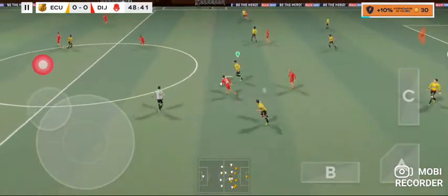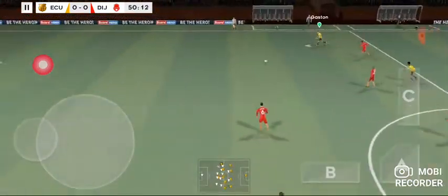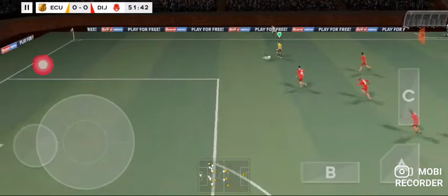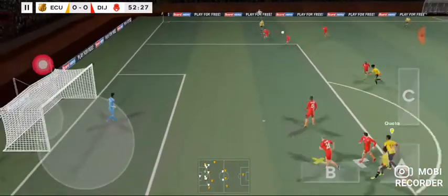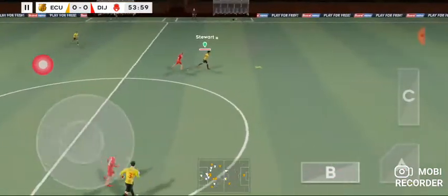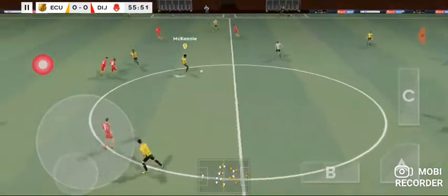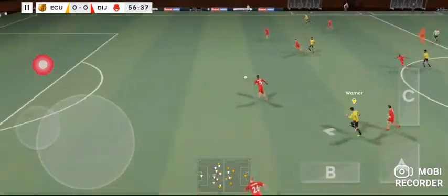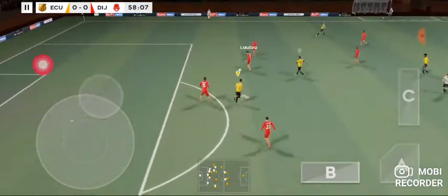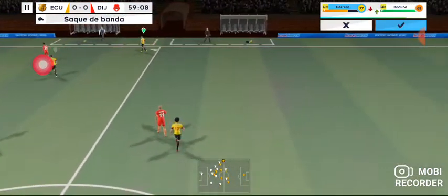Passed inside. That's good link-up play. Passed out wide then. And this really takes the pressure off the defence. Good ball. A chance now to turn defence into attack. And out for the throw-in.